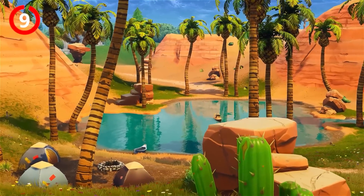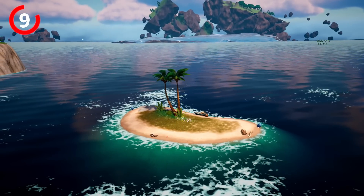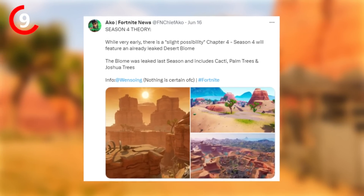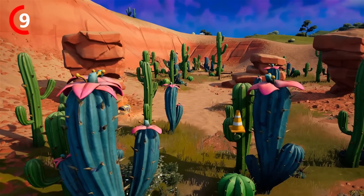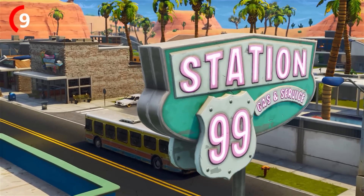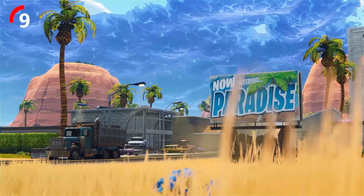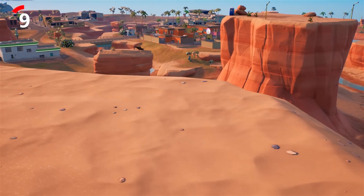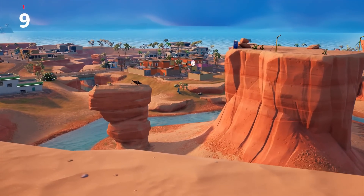Next season it looks like we're going to be getting a new desert biome, as Fortnite has slowly started to tease it by adding a desert island on the edge of the map. Fortnite have added a new biome to the files including Cacti, Palm Trees, and Joshua Trees as the new desert biome, which is going to be really cool for next season. We haven't had a desert biome in about a year, so it could be very similar to Paradise Palms from Chapter 1 or Kondo Canyon from Chapter 3.